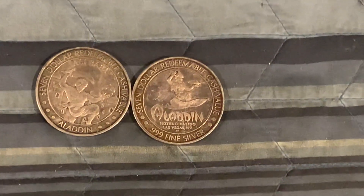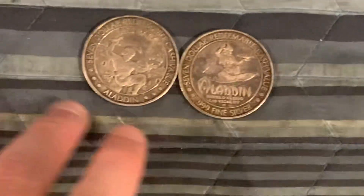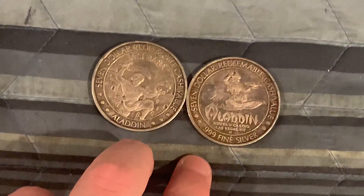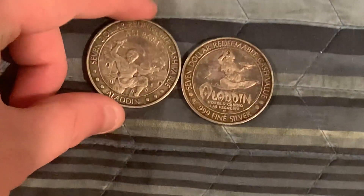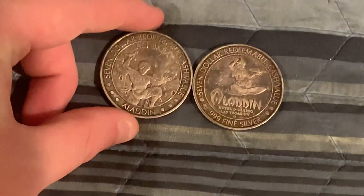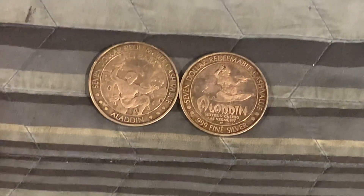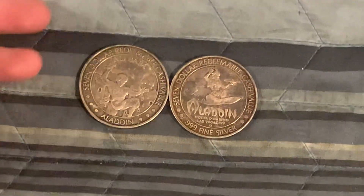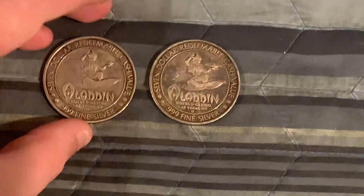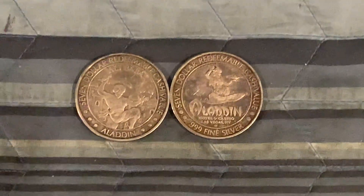Hey guys, it's Jersey Silver Stacker here and we have a two-dollar silver game that's ready to be played. Right here in front of you guys we have a really cool piece — it is a 0.65 troy ounce of silver. It is a Disney Aladdin silver token, which I thought is pretty cool because you don't see too many tokens that are silver. These do carry a slight premium just because they're Disney and because they're a silver token as well. This is what it looks like on the back, and this is what it looks like on the front.